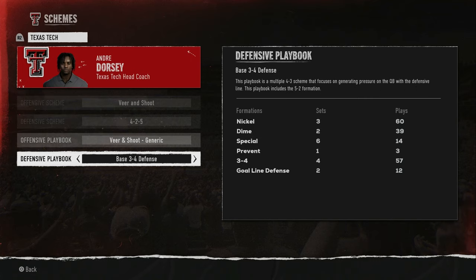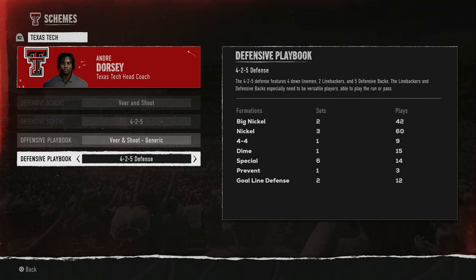Could I run the 3-3-5 tight? Yes, but I only have three down linemen and you saw the type of linemen I have, so that may not be the best option. A base 3-4 defense with multiple 4-3 schemes focuses on generating pressure on the quarterback with the defensive line. This playbook includes a 5-2 format, nickel, dime, and 3-4. Nickel and dime are in every defensive package — that would get an extra middle linebacker on the field, which is good since I have really good depth at that position.